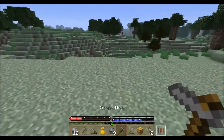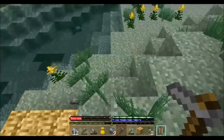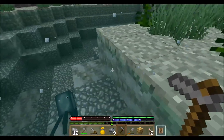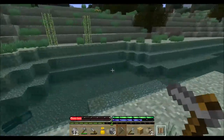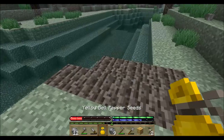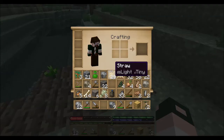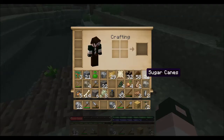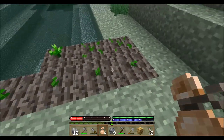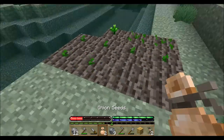I want to get these plants in the ground so I don't have to worry about them anymore. Oh, it's clay right here. Let's go ahead and do the carrots. We'll do onions - oh, I got more than I thought. Let's make a thing for all the onions.